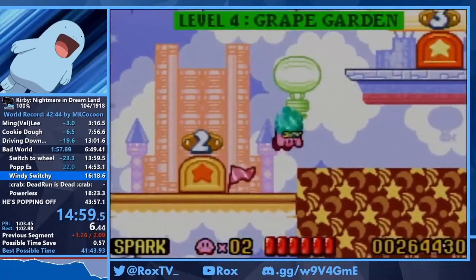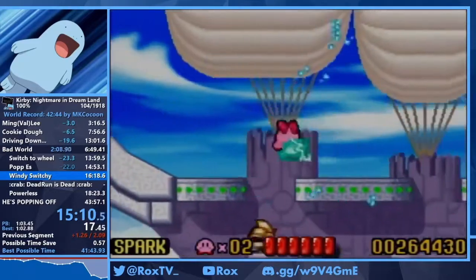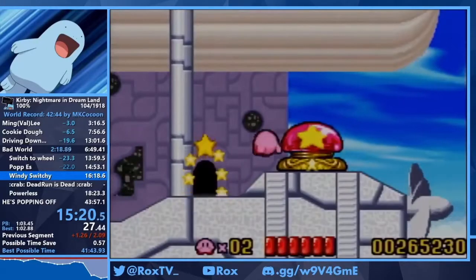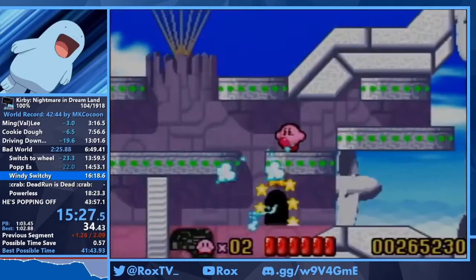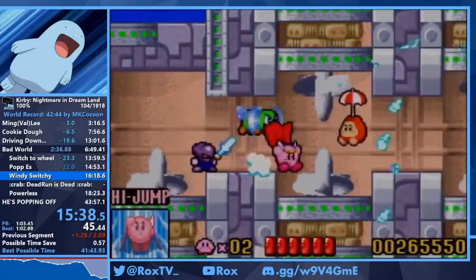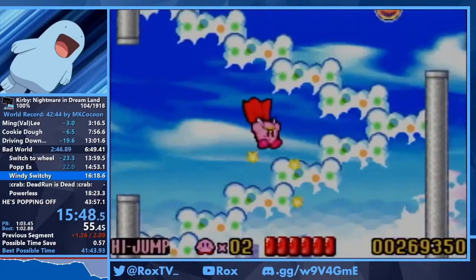Next up we have another switch in 4-3. Right here we see our first instance of wind — the wind kind of blows us around. We have to go in the right door in order to get the switch, because if we miss that door we have to restart the level. A lot of the difficulty in this run is actually remembering to get all the switches, especially if you're an any-percent runner. We now have high jump again. We used to keep Sparky through this section but found it faster to keep high jump due to how vertical the last room is — we can just high jump up instead of floating, and floating is very slow compared to high jump.